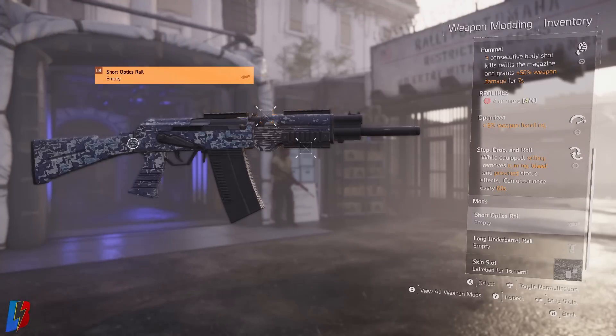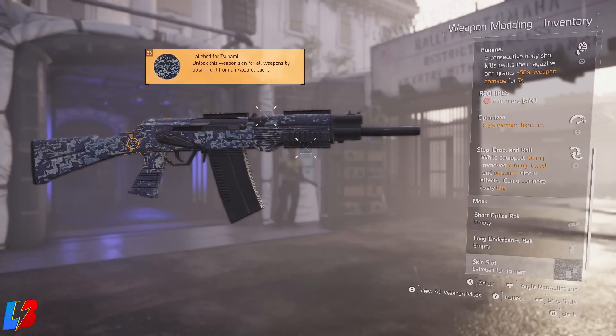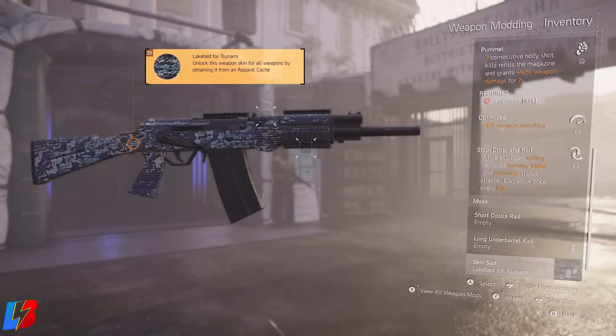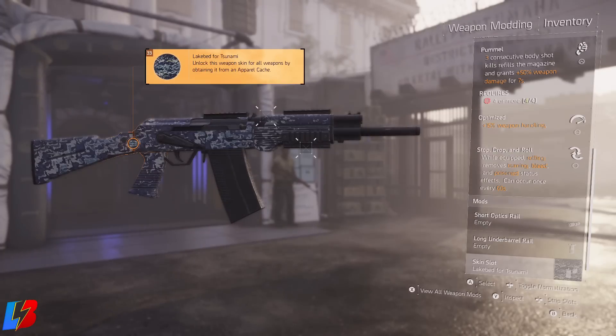It comes with a beautiful skin called the Lake Bed, and this is for the Tsunami round. Remember, in order to unlock this weapon skin you're going to need to pick up this weapon. It's going to make it look very nice for this particular weapon.